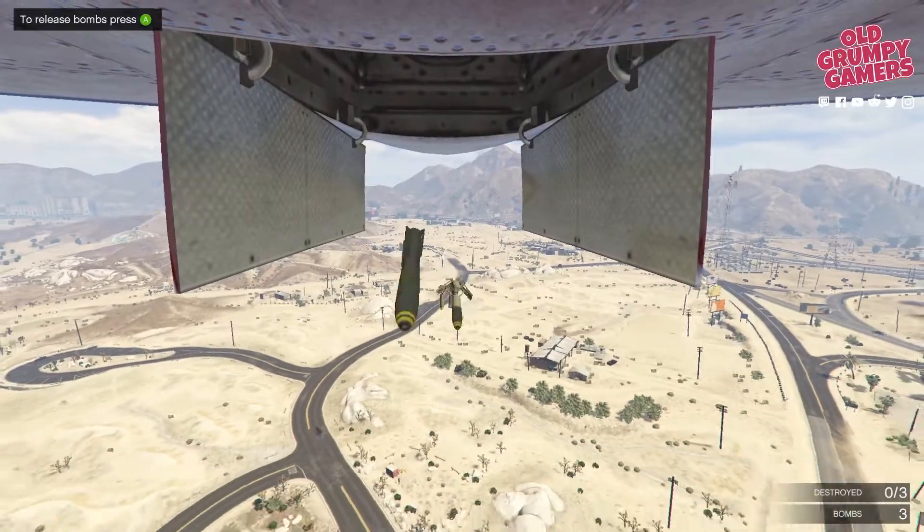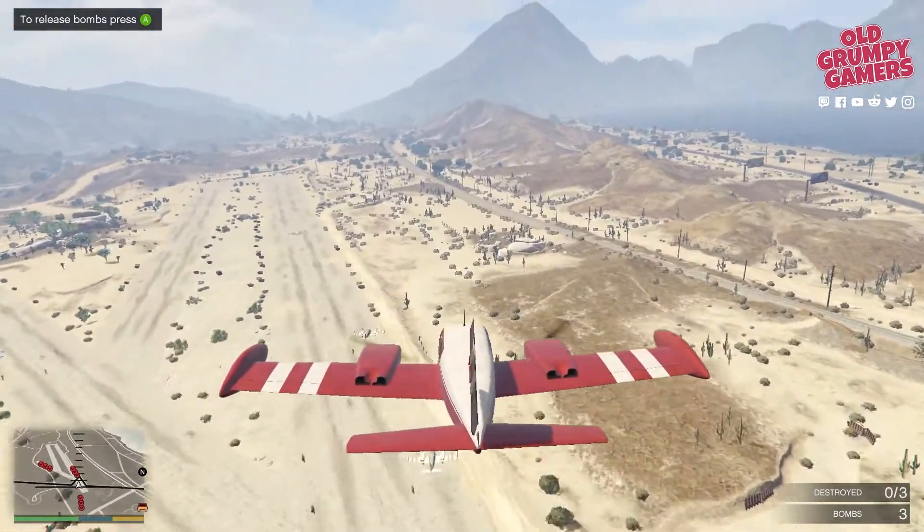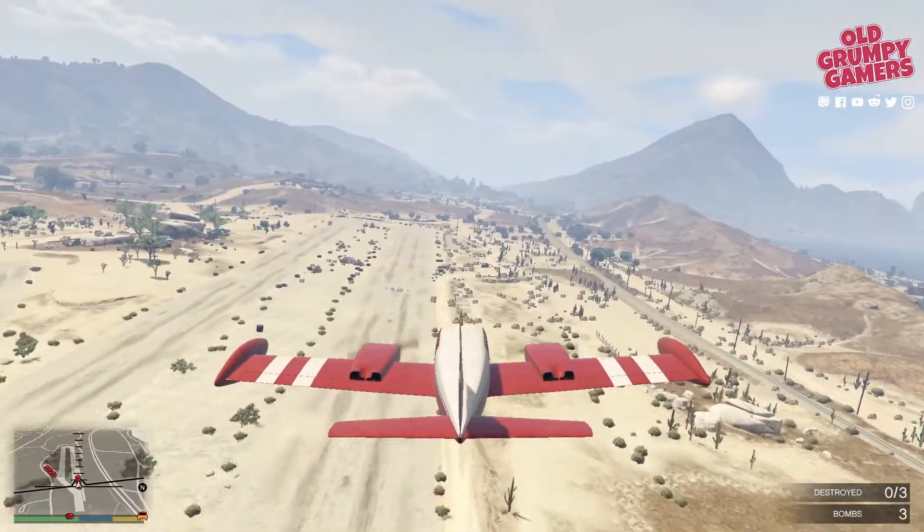In this video we're going through how to complete the fifth GTA 5 story mode McKenzie airfield arms trafficking air mission: the airfield carpet bombing run.